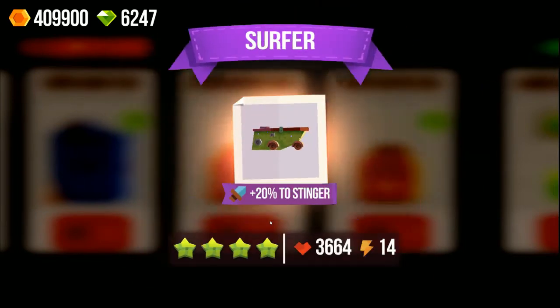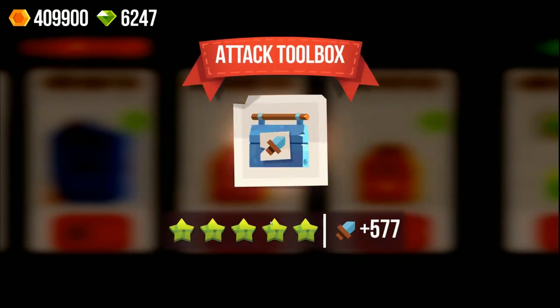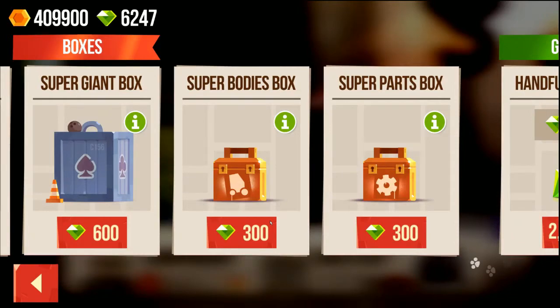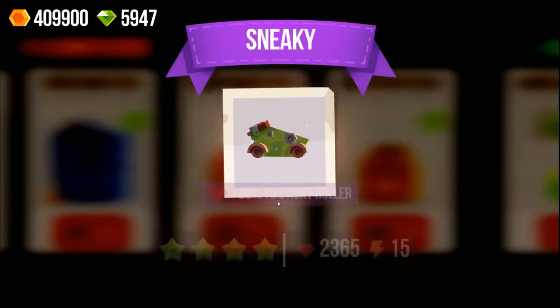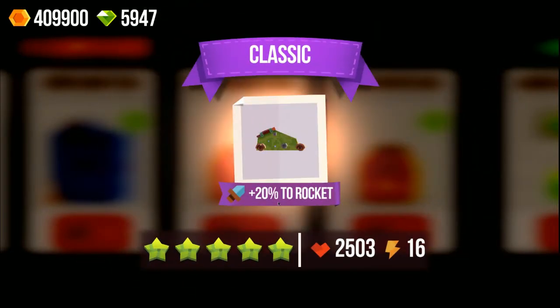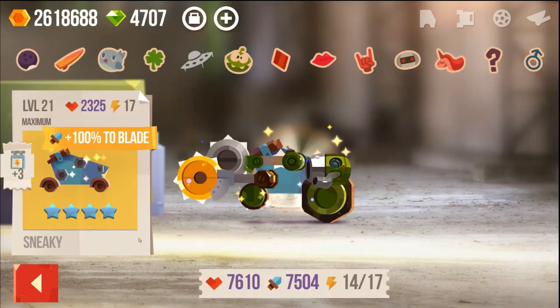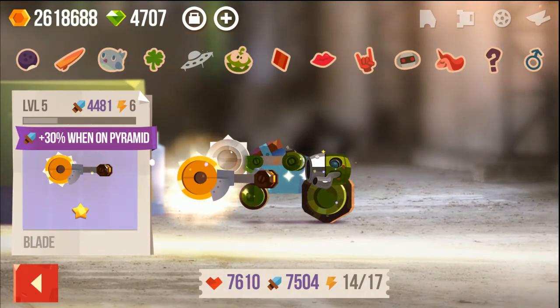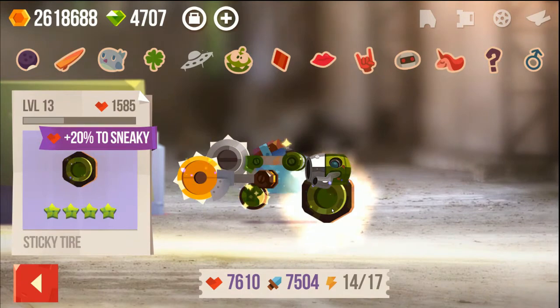If you really like this series, I hope you subscribe and like the video — that would be really cool. A pyramid legendary once again, nothing great. It might just be better to buy the 600-gem box; it feels like that gives better things. A surfer with 100% to rockets and two attack spots in front — that might be interesting, and it has a lot of health. Now I'm going to show you my setup. I'm using most items for blade — the sneaky also has 100% to blade attacks, which is really cool.